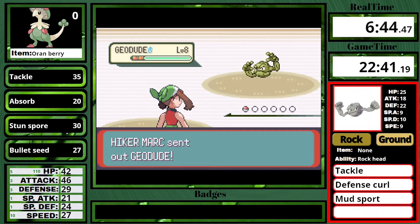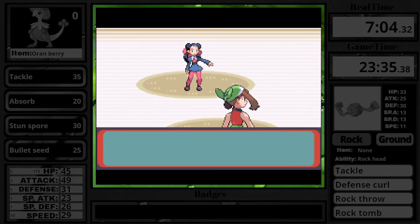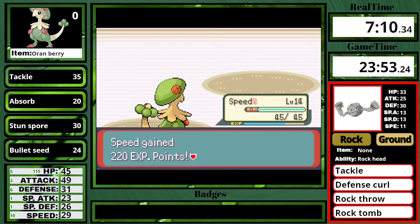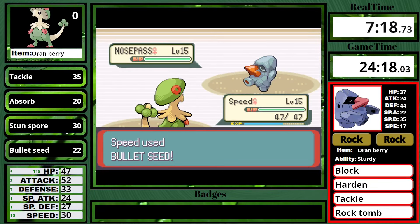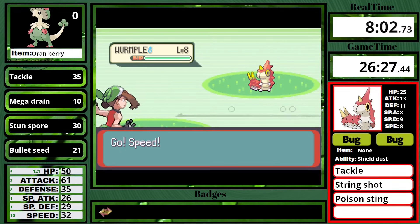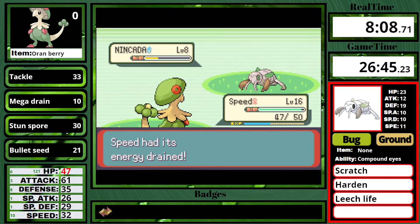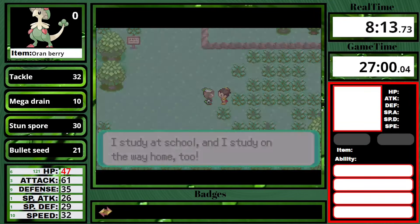Now let's talk about Roxanne. Her first two Geodude aren't really a problem; her Nosepass is just pretty tanky because it's only 2 times weak to grass instead of 4 times. Plus it has really decent defensive stats, but in due time I do knock it out and get the badge. I go on the route to the east of Rustboro, defeat a bunch of trainers, because I want to be a decent level for Brawly — I'm going to defeat him as the 2nd Gym instead of delaying him to the 4th Gym, because I really need Bulk Up, especially for Watson.